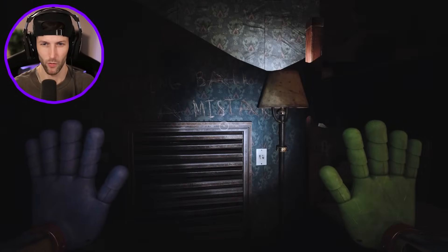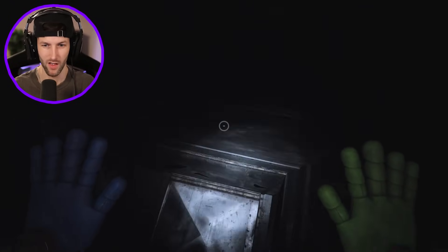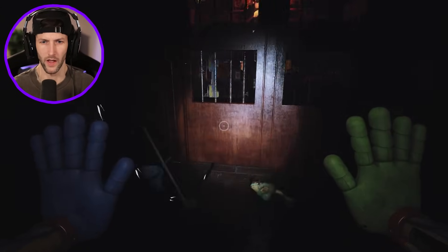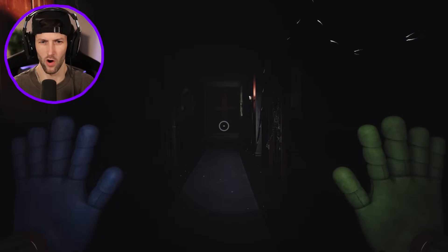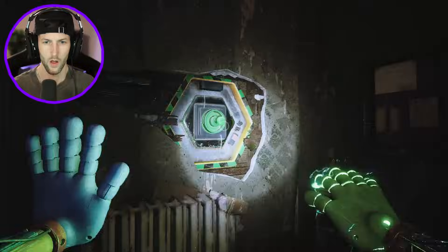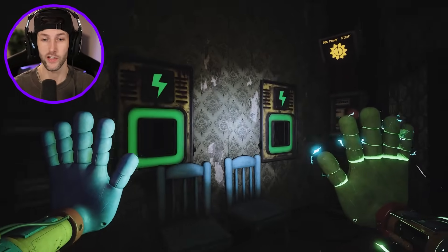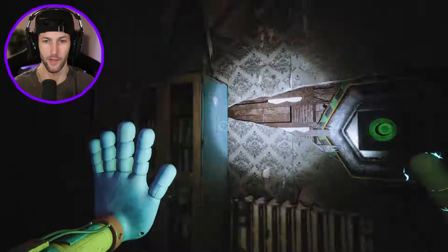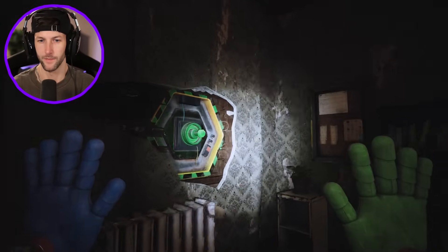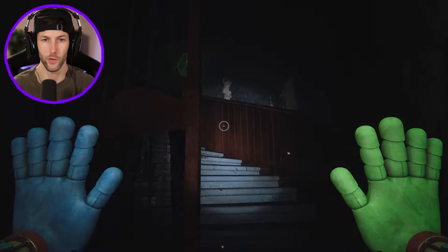Coming back was a mistake. We go through another door into a hallway — and find another power source. Good sign — we're in a different room and now at 50% power! We just need two more batteries. We grab one nearby and use it to open part of the hallway.